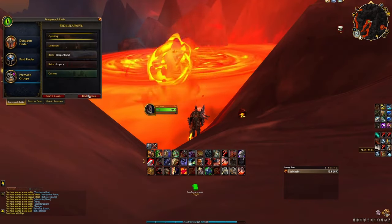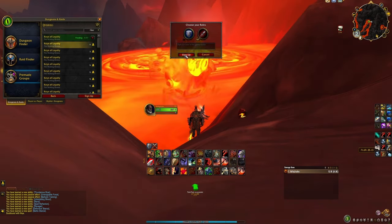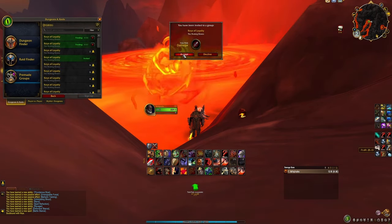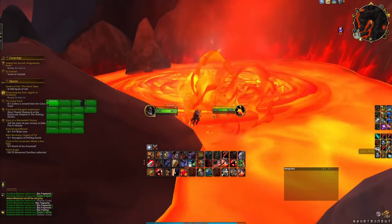If the empowered snail isn't spawned on your layer, use the dungeon finder tool to jump layers by joining a group in the Waking Shores — click Quests and sign up for all available groups and they'll probably invite you at some point. Once you spot the snail, get into the lava pool and interact with it.